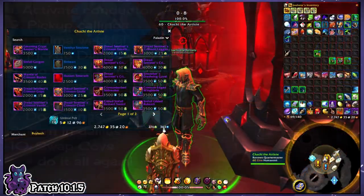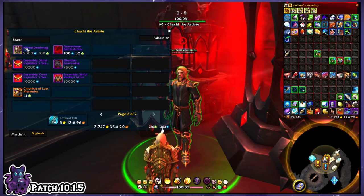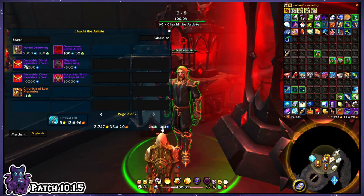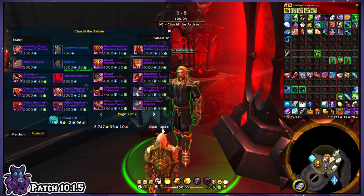Then rinse and repeat this same order of activities in each zone for all four Covenants. This usually only takes me about an hour to do all of these activities for all four Covenants on one character, and I get anywhere between 60 and 80 Grateful Offerings depending on RNG from the Callings and if I made sure to do everything.